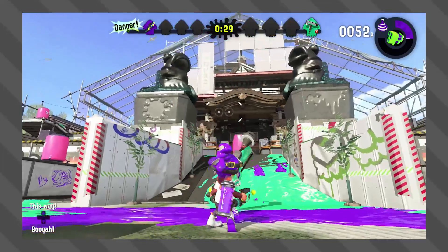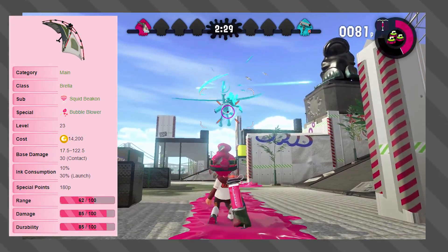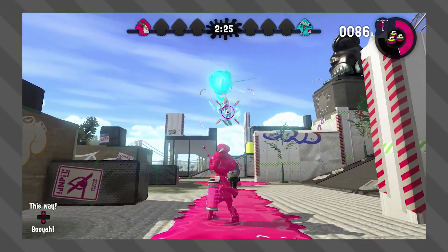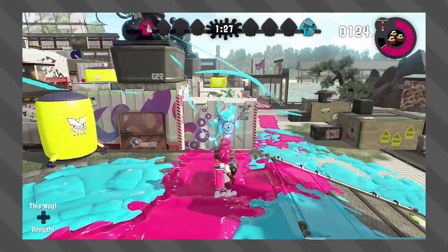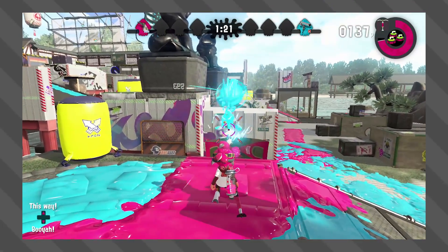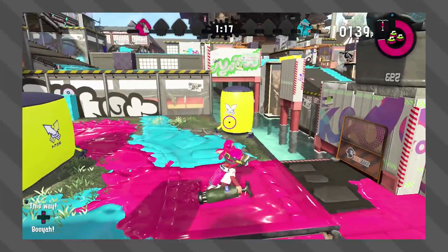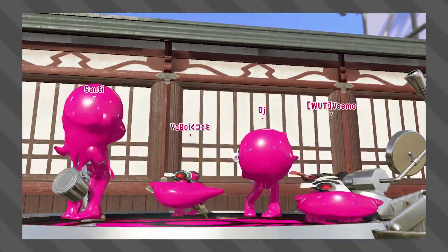Now we are at our final weapon group, which is the Brellas. For this test, I decided to use the Tenebrella because it does 17 to 122 damage — I think a direct hit is 122 — and it took 4 direct hits to take out the armor. However, I made another test where I first threw out the Brella shield and then shot the armor, and with that, it only took 3 shots to break the armor. So it's pretty good!